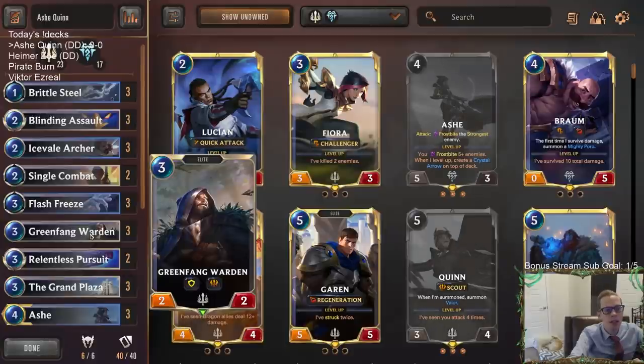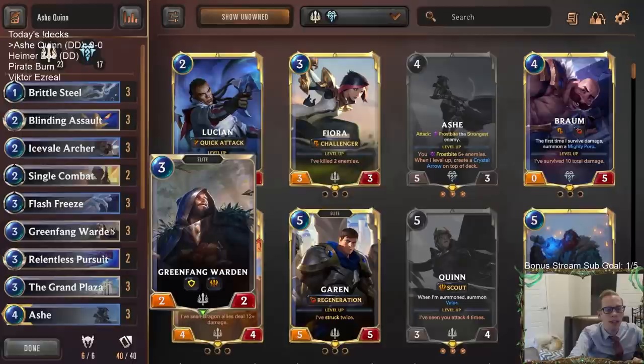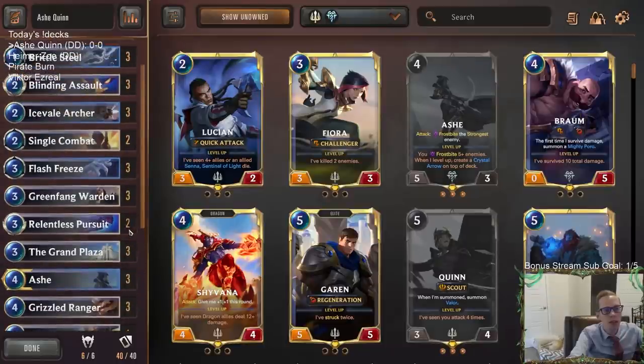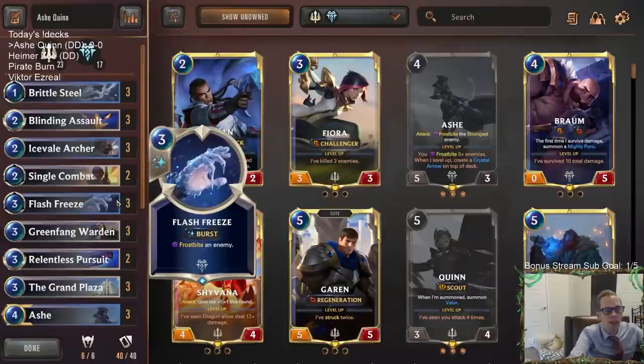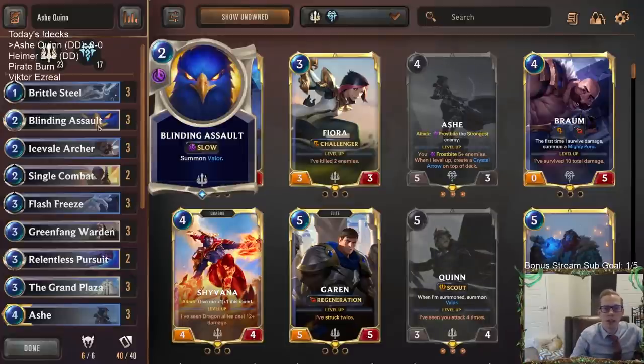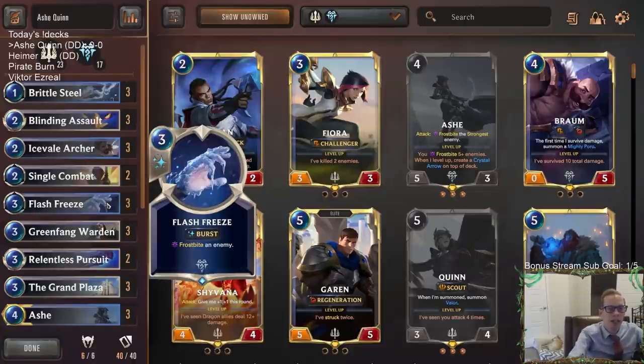Green Fang Warden is a pretty underrated card, especially with Grand Plaza. It has a bear with scout, so you can get a free attack as a 3-3 challenger with barrier — get a free kill — and then have another 3-3 scout challenger attack after that. It could be a good two-for-one. We also have frostbite spells like Brittle Steel and Flash Freeze. You can make a challenger with Blinding Assault and Grand Plaza, attack into something, frostbite it for a kill, then challenge something else.